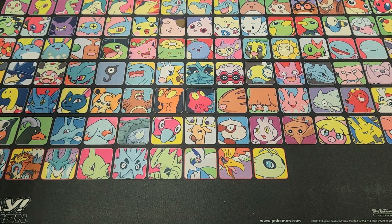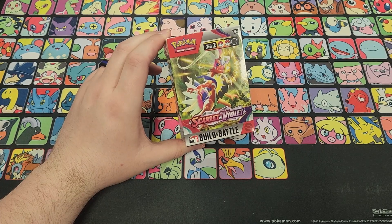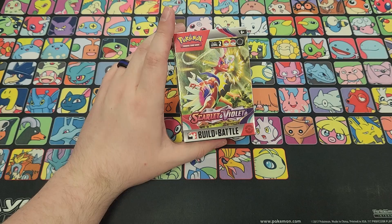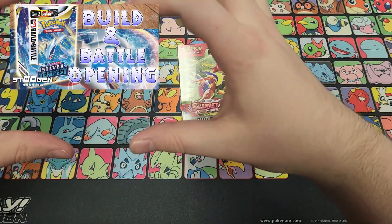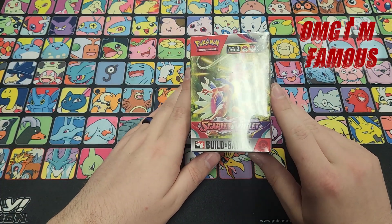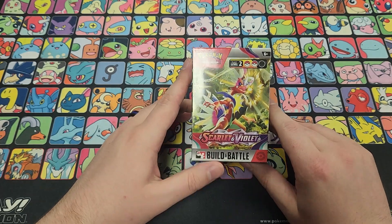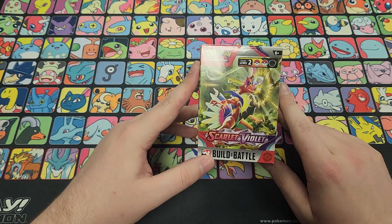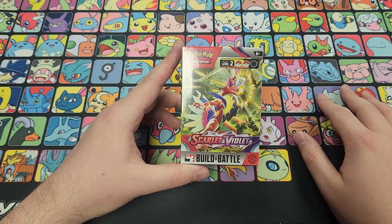It's been so long and I'm so ready — it is time for Scarlet and Violet pre-releases! We did this last couple of sets and everybody really loved it. If you missed it for Silver Tempest, a link is up here. These are finally here, and pre-releases start this weekend the 18th and run through the next week before this set officially releases on the 31st.